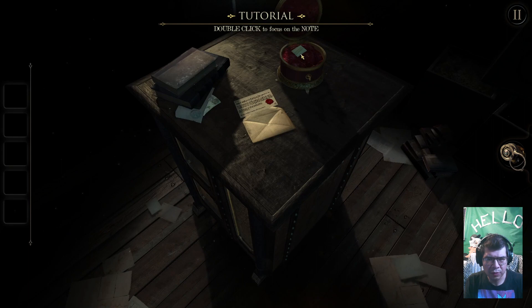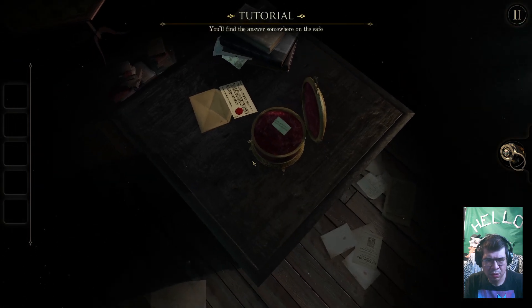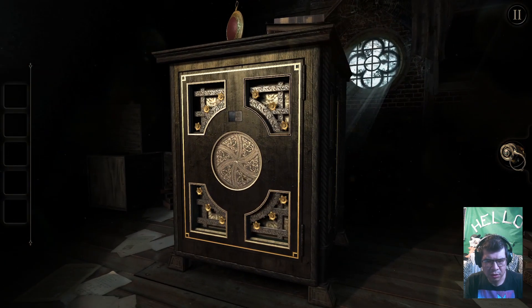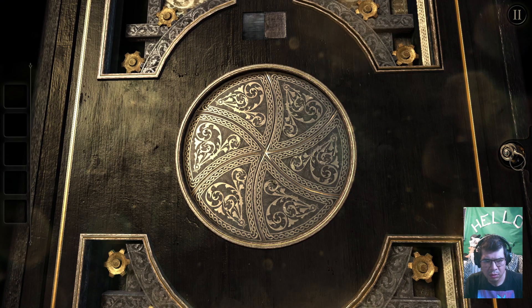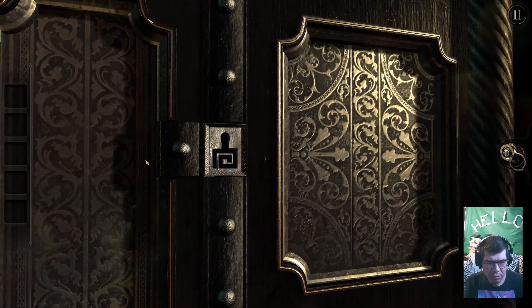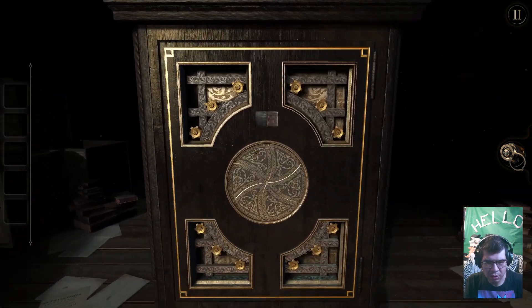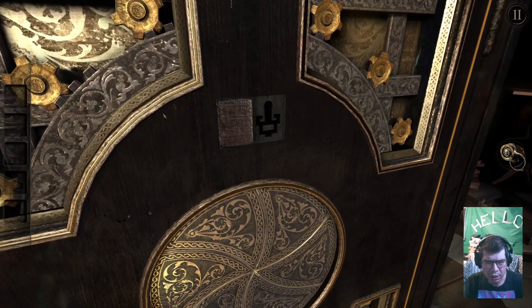Double click on the note to focus on it. Oh, somewhere else — on the side: talisman. Yeah, look at this weird thing. I could double click on something and that's where you focus. What, the tutorial's over? Whoa. I guess same thing here, right? I don't know — I thought I could probably move that. So it's just that keyhole. Oh, here it is.